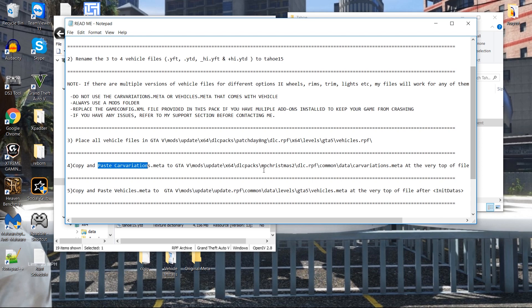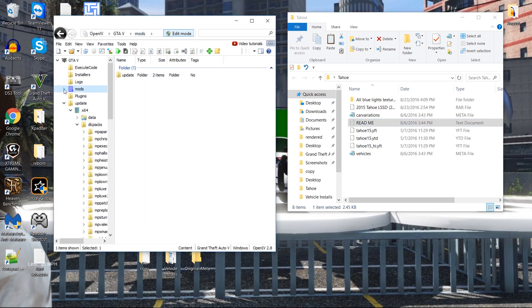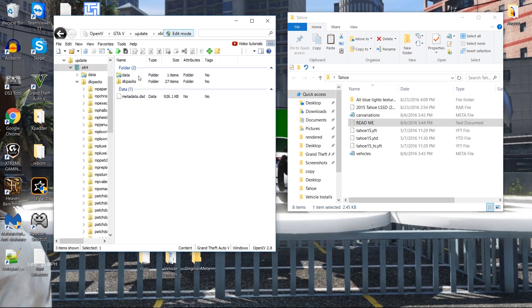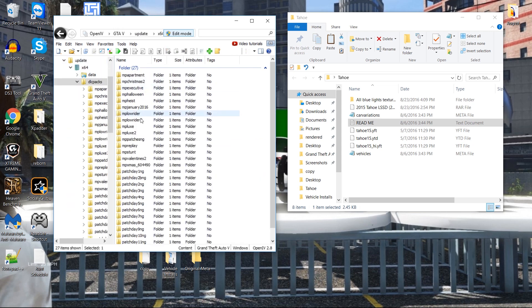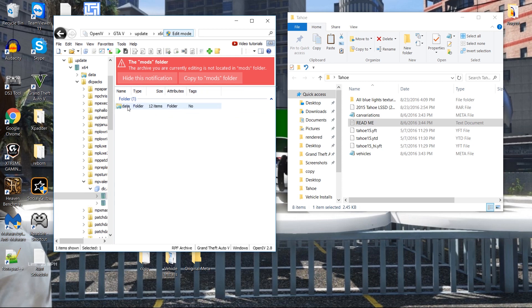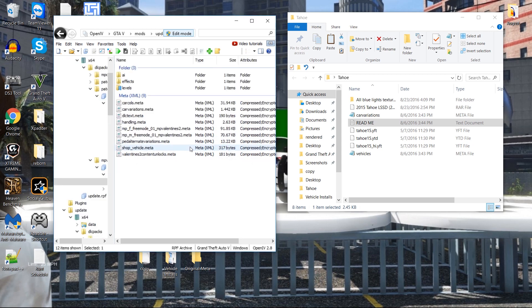Each car variation has a change in it that you need to pay attention to. We have the car variation — and remember, he gives a different one, but I want you to do the one I'm doing because it works for all of them. Go back to GTA — don't be in the mods folder — go to update x64 dlc and look for valentine2. That's what you want: dlc, then common data, and right about here is where you'll find the car variation. Copy this to the mods folder.